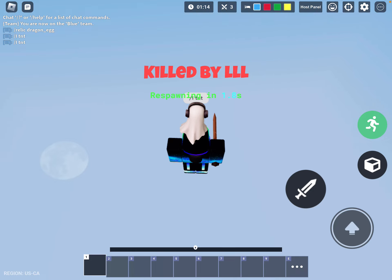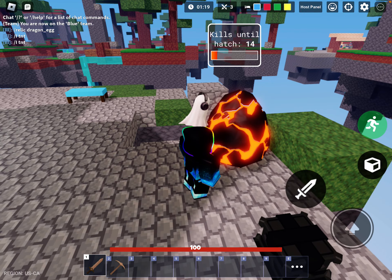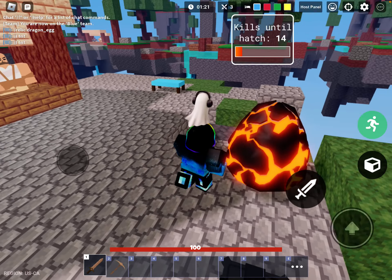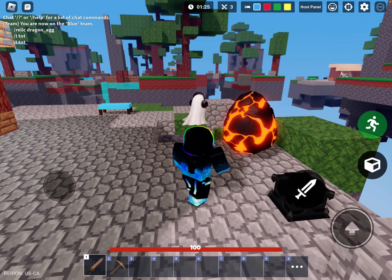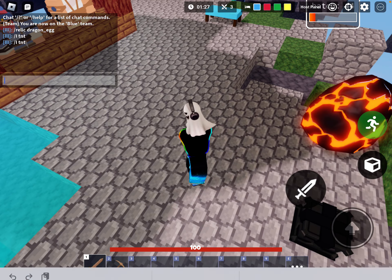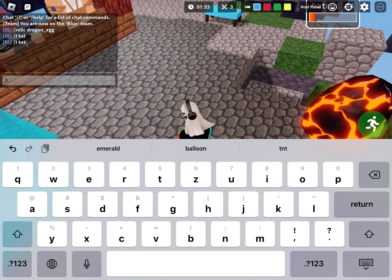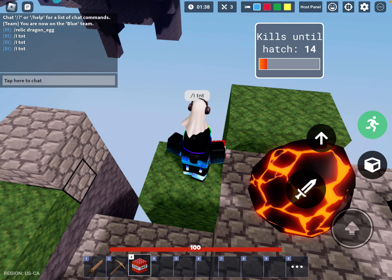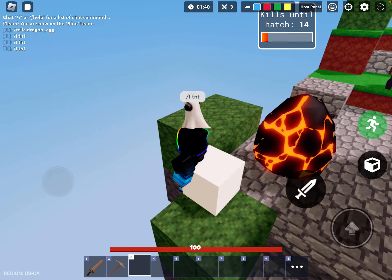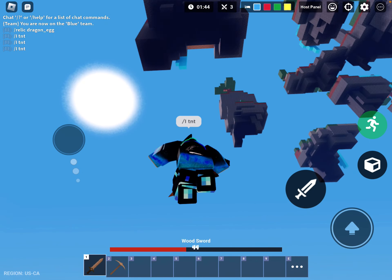Equip the dragon egg relic. Look, now I'm going to show you it actually works. See, I was here at 40 kills — and who did I kill? Myself. I'll show you that it'll go down. Slash i d — look, so that's 14.